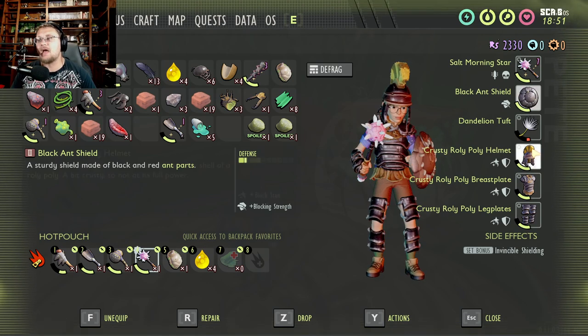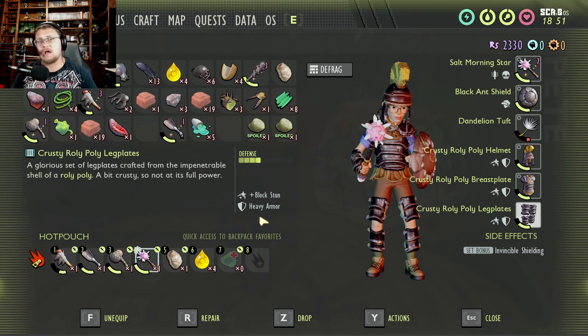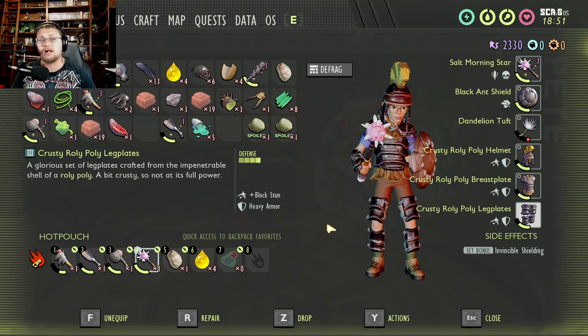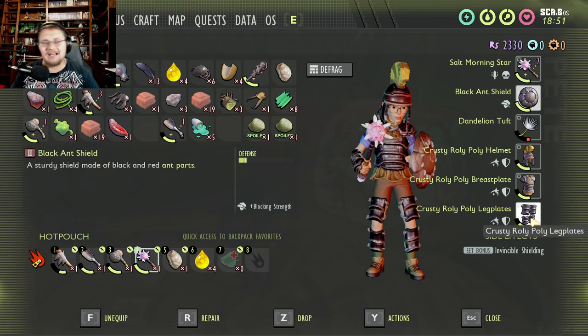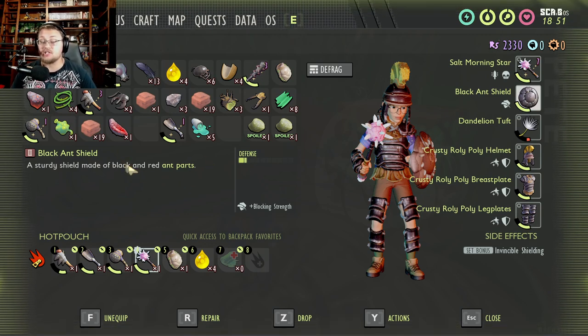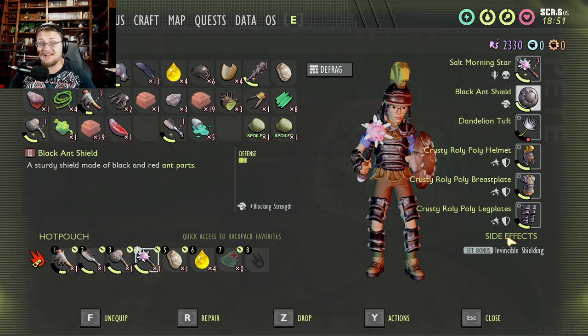The roly-poly gear has the best defense in the game and blocks you from being stunned, so you don't have to worry about stunning. Granted, it is heavy armor, which means it uses more stamina while running and you won't recover stamina as quickly when fighting. But the set bonus builds on shield usability — shields become really needed because you need to block a lot of damage in this new update. The invincible shielding perk makes it so whenever you're blocking, you have a chance to repair your shield. So not only are you blocking damage, you're also repairing your shield while using it.